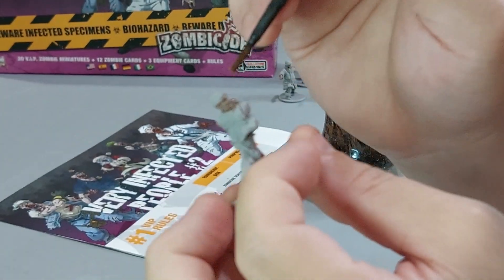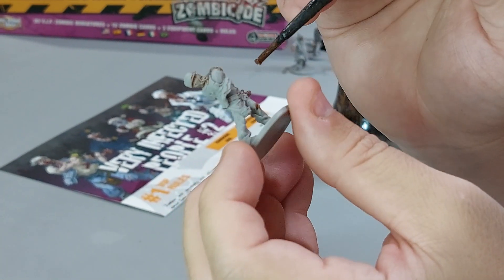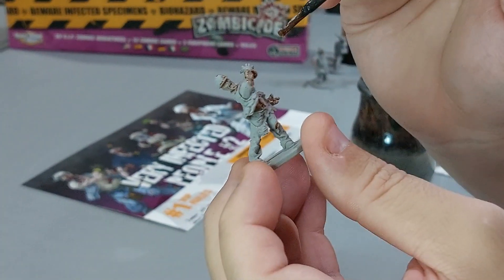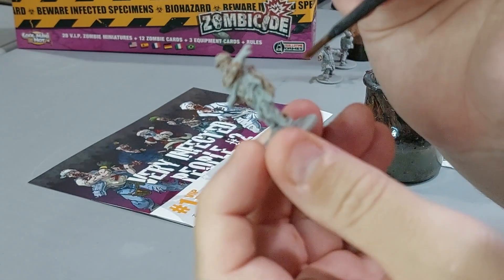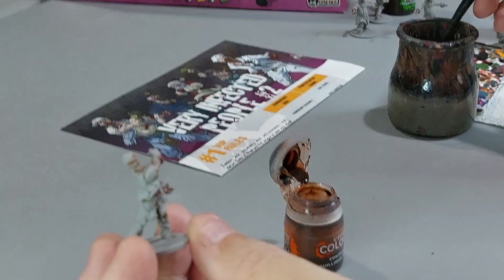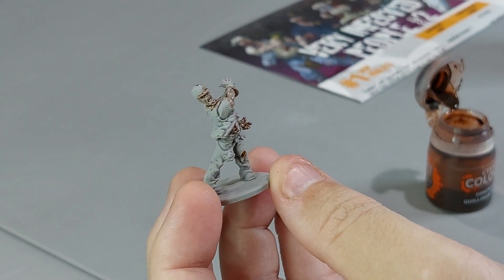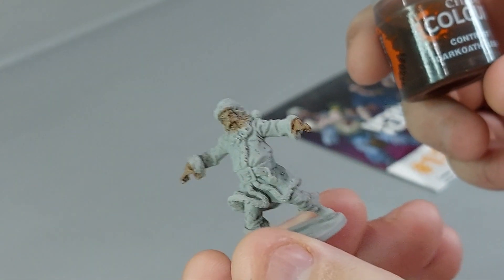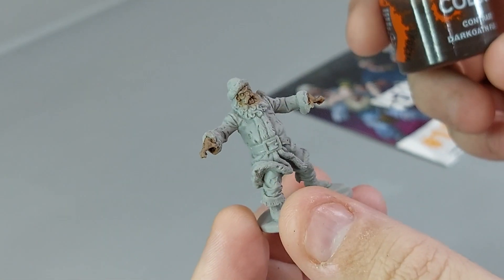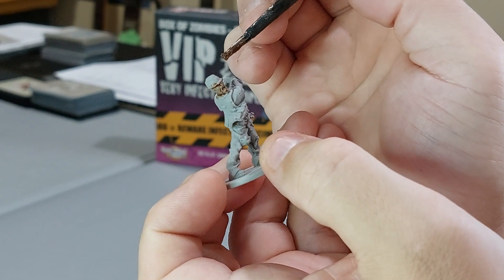You can use your wash brush and pick up any pools left, because if you leave the pools there it will pool when it dries and look dark. That's important with washes - just pick up the pooling parts. The Guilliman will dry not as shiny, so always wait to see what it looks like when it's dry. This is Darkoath Flesh - it's a little bit lighter than the others but has more brown in it and a little bit more red too.